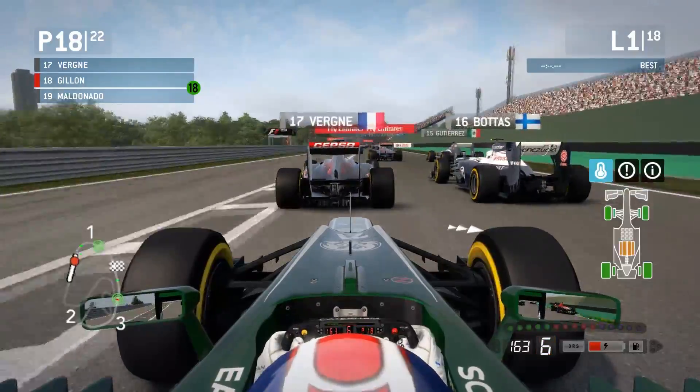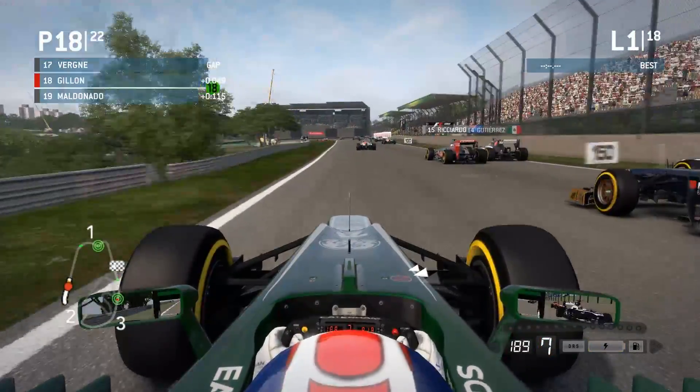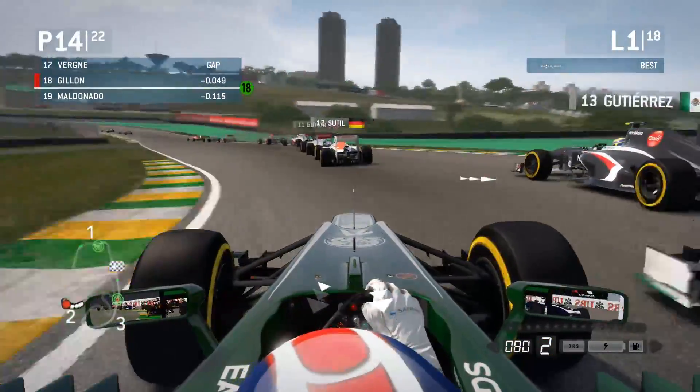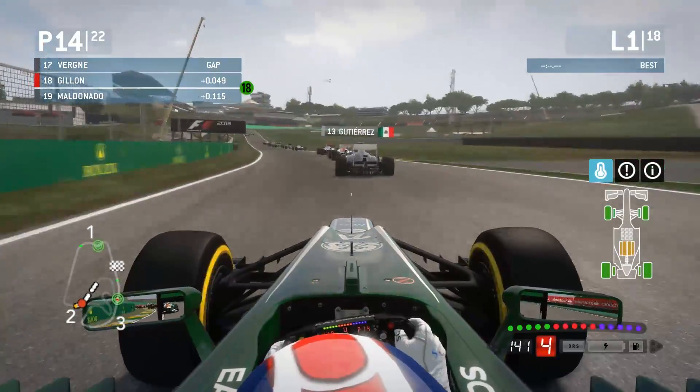Anyway, we're coming down the second straight. I need to use a bit of KERS. Dive up the inside of this guy here — I've gone for it. And I'm going for the Force India, it's a bit tight there and he's squeezed me massively. Gutierrez went very wide there. I'm up to P14, not bad at all.